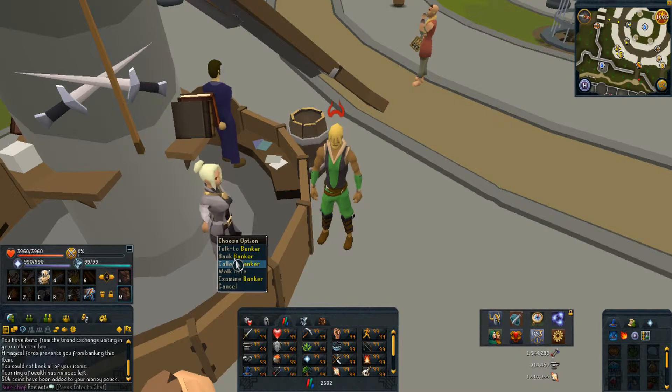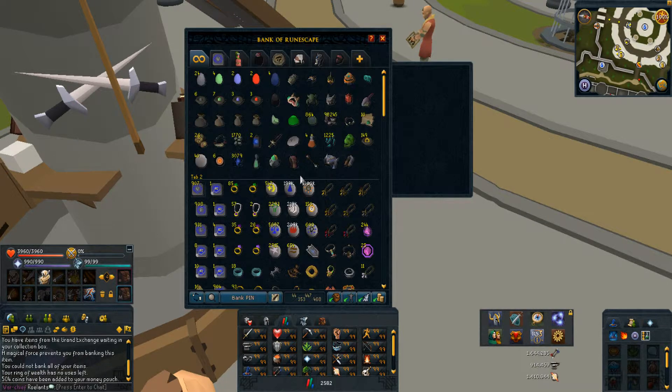My first tab has eggs that I don't really use, from bird nests — from Kingdom. I also have the School of Fortune masks; I'm not sure if I got all of them, but they're here anyway.